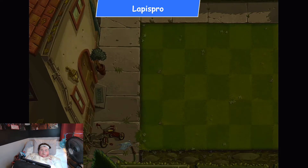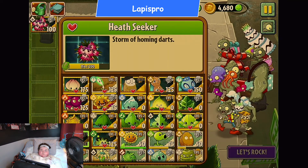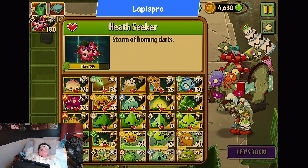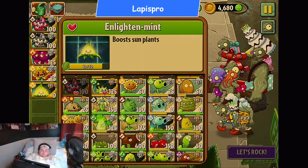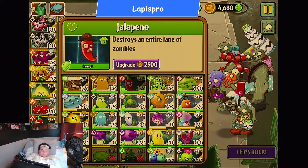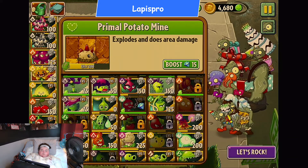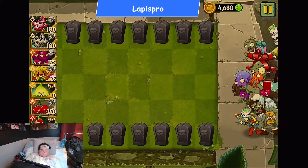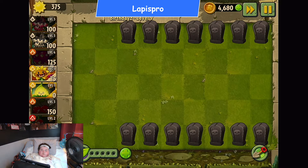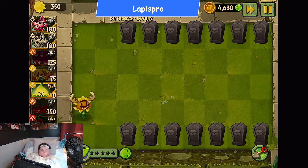Depends how quickly we can go through this. Let's do a challenge — let's try all explosives, and some healing obviously, just to spice things up a little bit. Let's see... do you count the Primal Potato Mine? Let's use the bone instead. That counts as an exploding type of plant — I know it doesn't actually explode, but you guys know what I mean. You use it on the zombie and then it disappears.